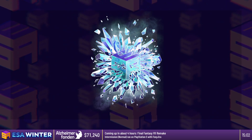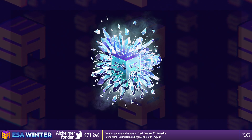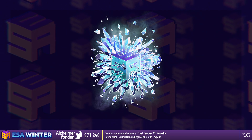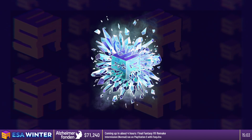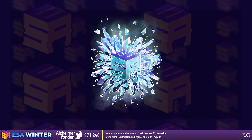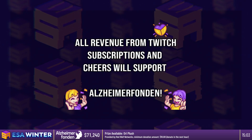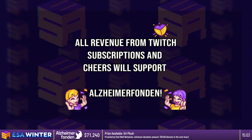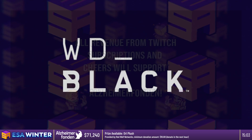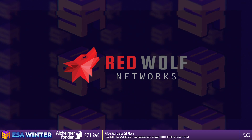Welcome back to ESA Winter 2023. We are raising money for Alzheimer Fonden. Links to donate can be found below the stream, or type !donate in chat for a handy link. You can also support Alzheimer Fonden by cheering and subscribing. ESA will forward all revenue during ESA Winter 23 to Alzheimer Fonden. We'd like to thank our sponsors: WD Black, Lurkit, Red Wolf Networks, and of course Twitch.